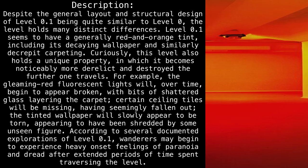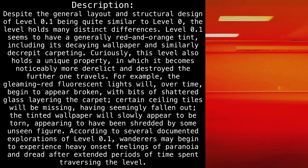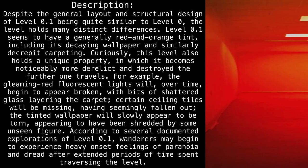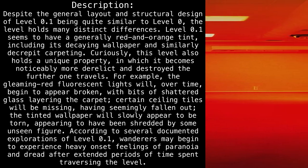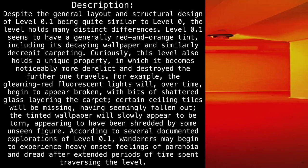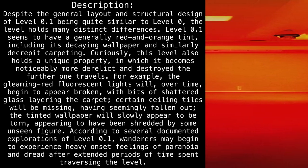Level 0.1 seems to have a generally red and orange tint, including its decaying wallpaper and similarly decrepit carpeting. Curiously, this level also holds a unique property in which it becomes noticeably more derelict and destroyed the further one travels. For example, the gleaming red fluorescent lights will over time begin to appear broken, with bits of shattered glass layering the carpet. Certain ceiling tiles will be missing, having seemingly fallen out. The tinted wallpaper will slowly appear to be torn, as though shredded by some unseen figure.